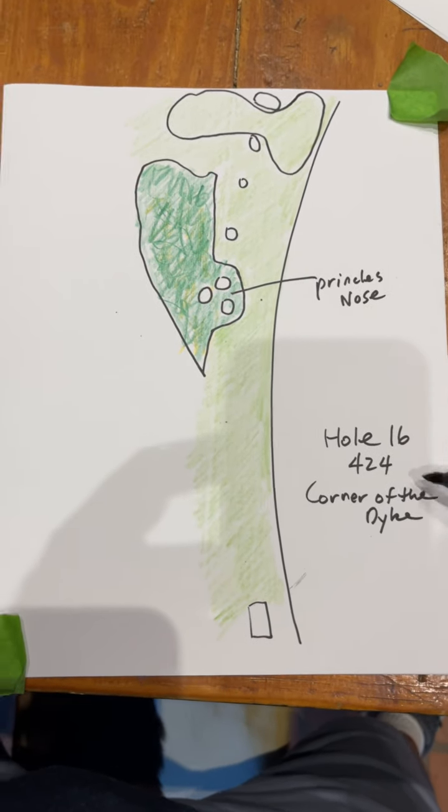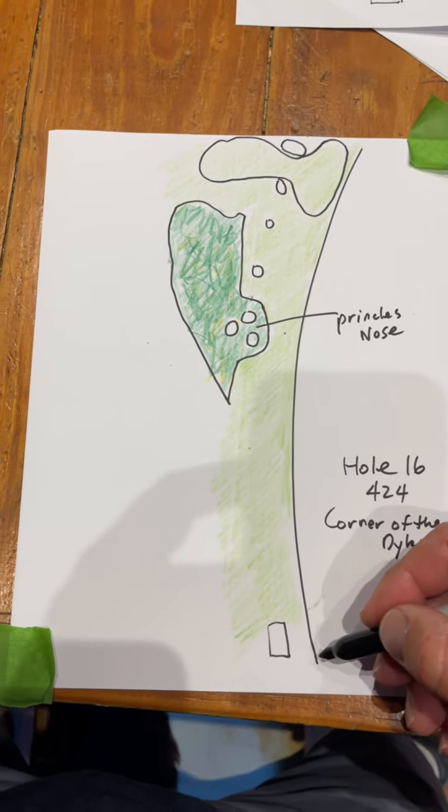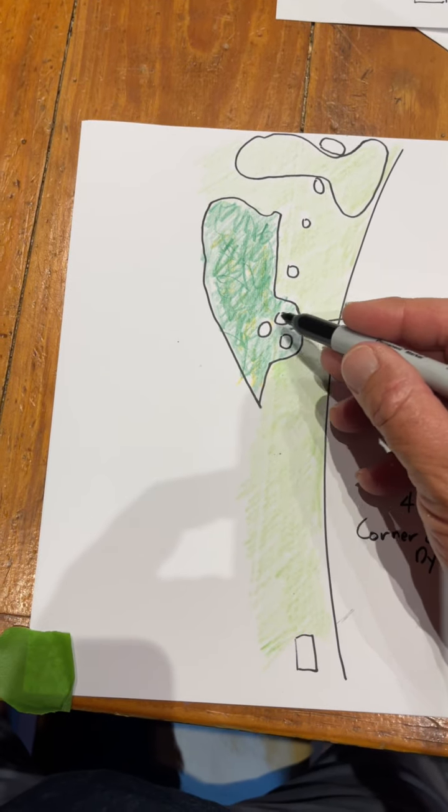Another awesome hole coming in here — hole 16, 424 yards. Corner of the dike, this is all out of bounds down the right hand side, and there's the principal's nose, three bunkers.